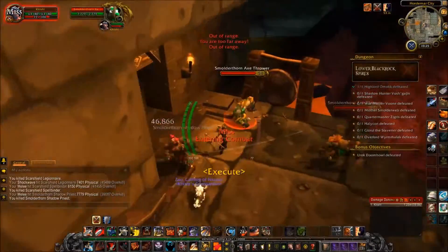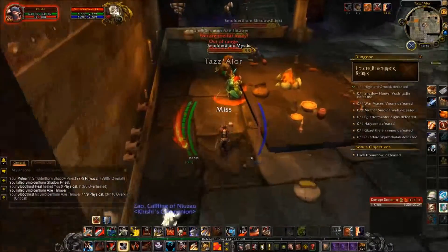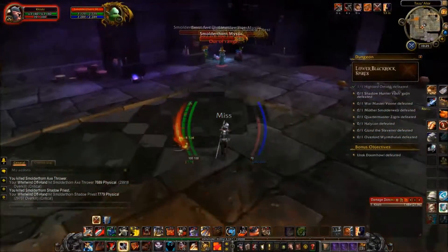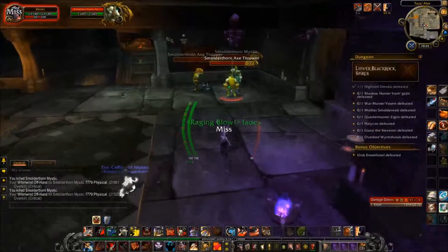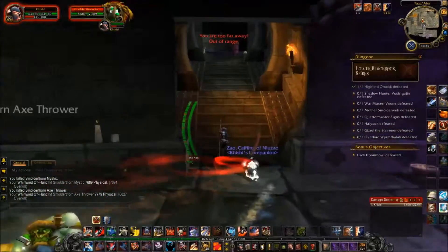Trolls are next — a bunch of axe-throwers. And there are some casters that I think do Hex. Don't remember if it's dispellable. So try not to pull too many or you're going to get spam-hexed and nobody's going to be able to do anything, and everyone's going to die.